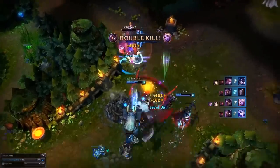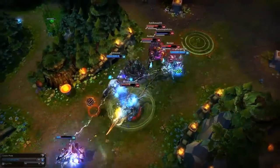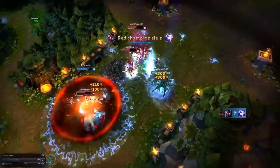Despite a Flash away, he still goes down, but nonetheless they walk away from this 3v5 with an ace, all thanks to the unlikely mini-wombo between Talon and Scion.